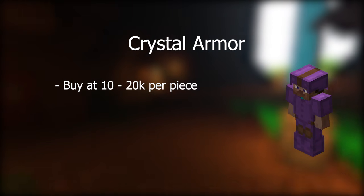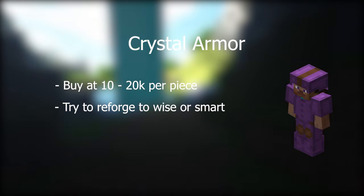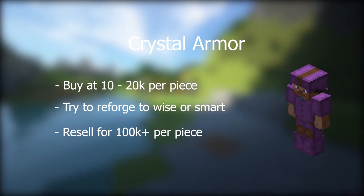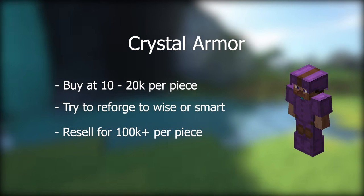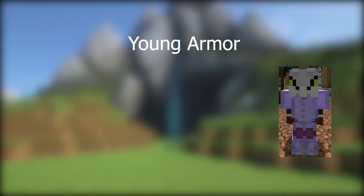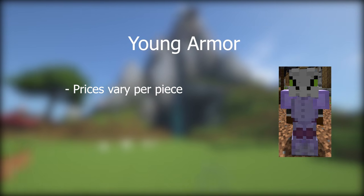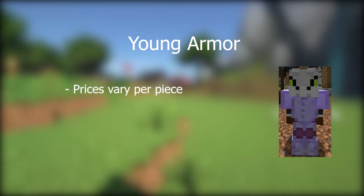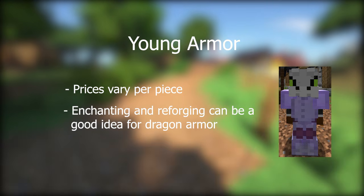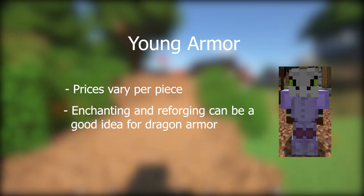Crystal armor — buy it at 10 to 20k each, try and reforge it to smart or wise and then resell it. You can easily get upwards of 100k per piece. One that's made me a lot of money recently is buying young dragon armor. Because it just got buffed, no one really knows what price it's meant to go for. For example, I got a chestplate for 250k, enchanted it, and resold it for 700k — really easy profit.